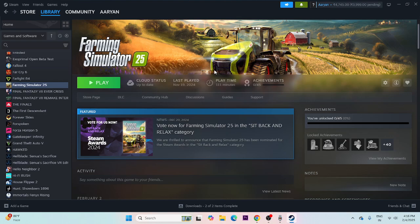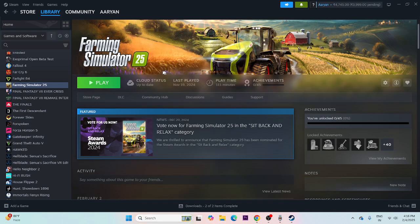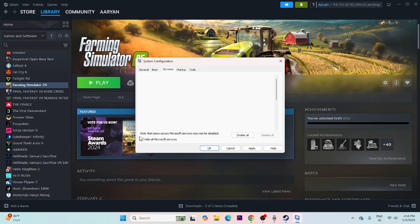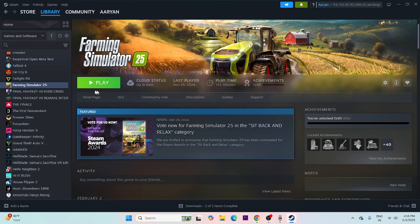If you are still having trouble, perform a clean boot. Search for System Configuration, open it, go to Services, click 'Disable All', then check 'Hide all Microsoft services', click Apply and OK, and do a restart. Once the restart is done, check the game again.